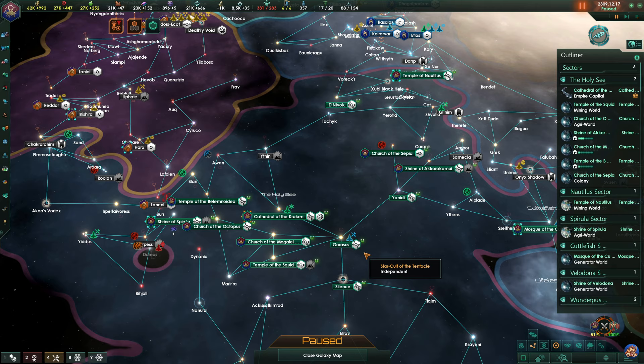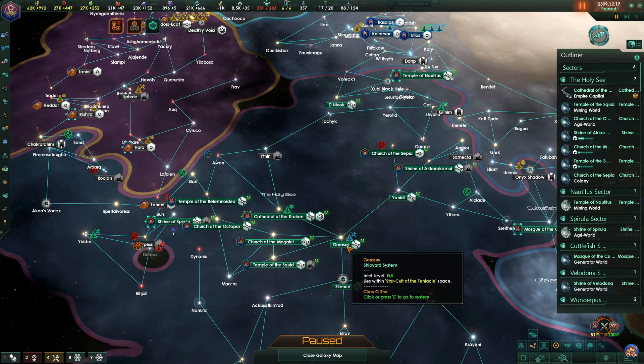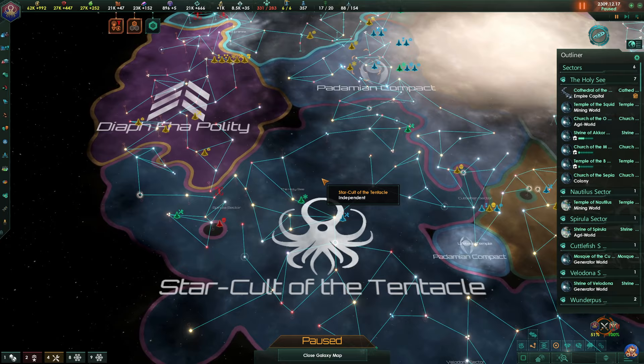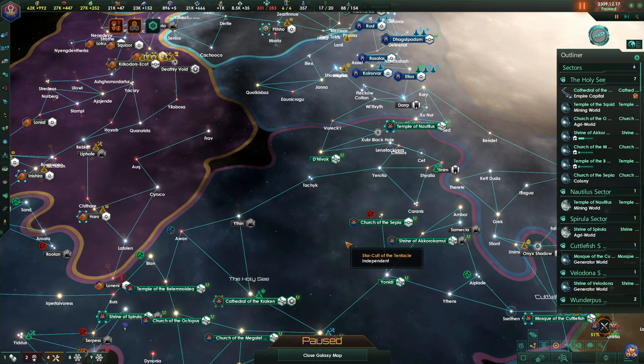Welcome back to Stellaris. At the time I'm recording this, Paradox has released 2.6.3 onto the beta branch, and apparently that's not save-game compatible with 2.6.2 that I'm currently playing on. So if that becomes pushed to the official branch, I'm going to have to continue playing on this version because I don't want to start a new series when we are doing so well. There are some rather extensive balance changes in 2.6.3, but since it's on the beta branch it probably won't be out for at least another week.